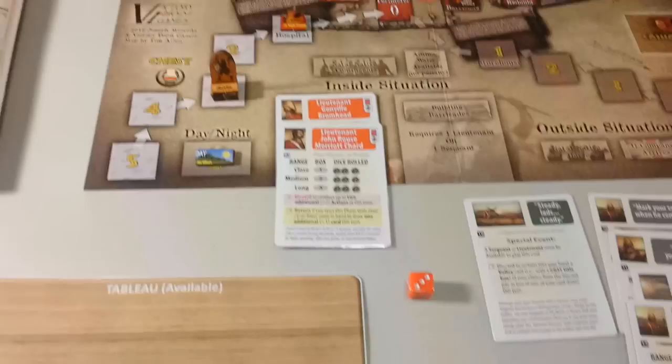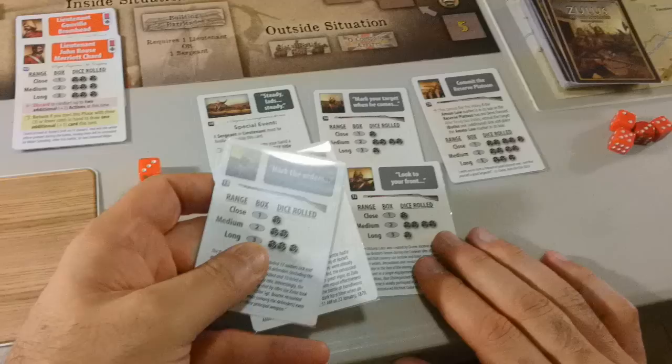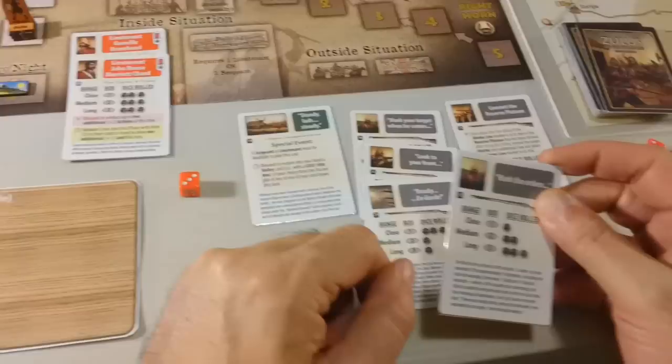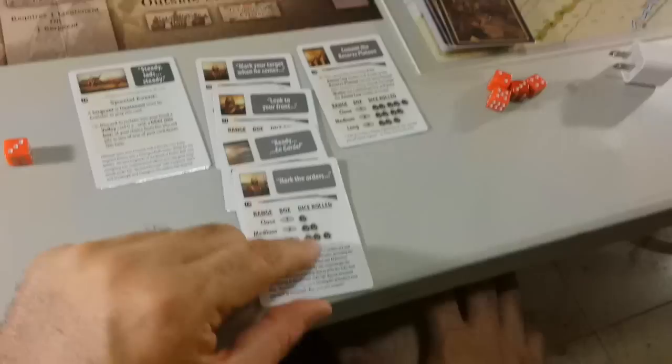Next is the card phase — another volley card, now we have six cards, we have to throw one out. The hero phase — no heroes. So now we have housekeeping and we can throw one of these cards out. They're all pretty good actually. I'll throw this one out.